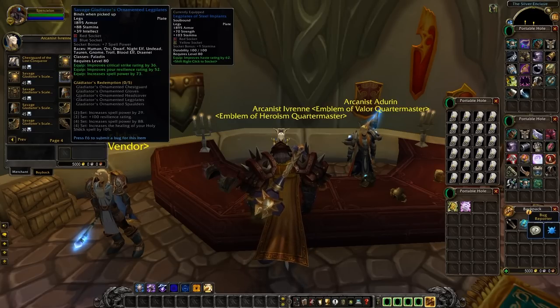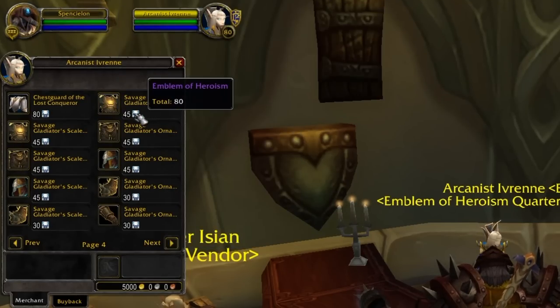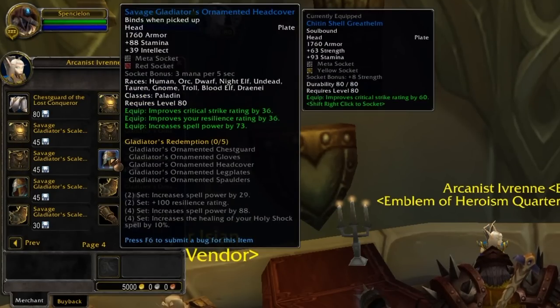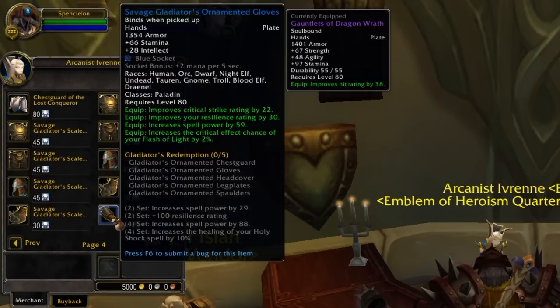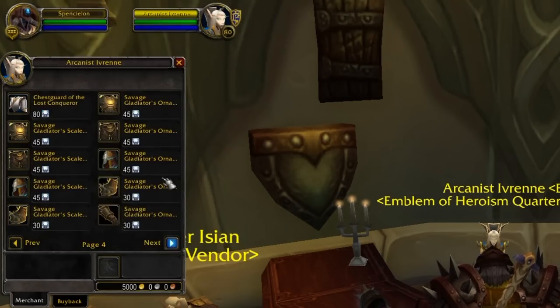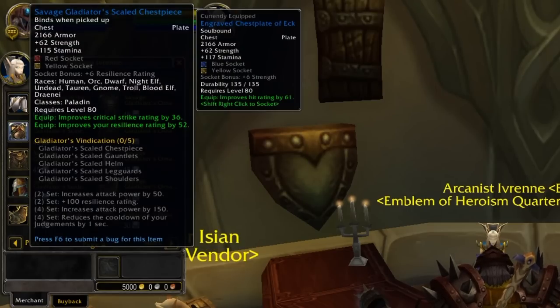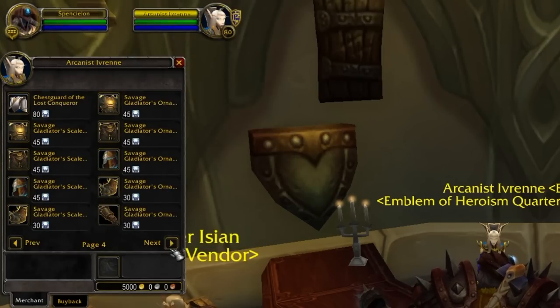If you're into PvP, this is also where you can spend your Emblems on PvP gear — it's only the blue PvP gear, mind you. Chests are 45 Emblems, the head is 45 Emblems, the shoulders are 30 Emblems, the gloves are 30 Emblems, and the legs are 45 Emblems. So you can get your full 5-piece PvP gear to get into BGs or Arenas and start ripping it up, just from farming Heroics.